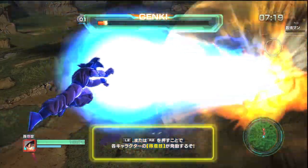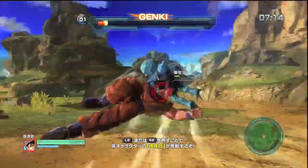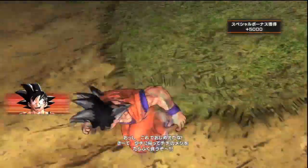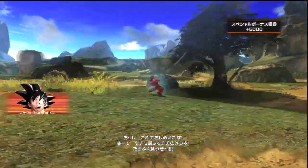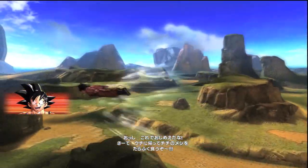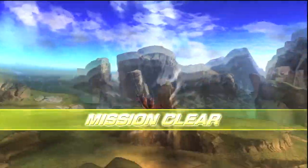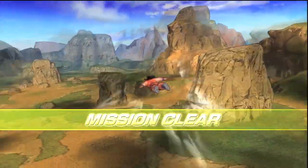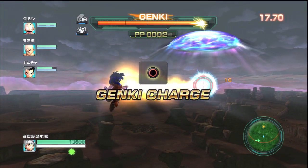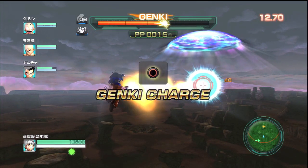The final attack is the ultimate attack, which I unfortunately cannot do because you have to unlock it and it's not available in the demo. The ultimate attack for Goku would be the Spirit Bomb. When your Genki bar fills all the way up you can pull off a more powerful move that's basically a one-hit KO. To unlock ultimate attacks, if you finish a mission with all the right conditions, you get something called a Genki Request. When the battle ends, a Spirit Bomb appears in front of you and you button-mash Circle for about 15 seconds.